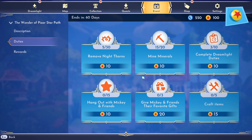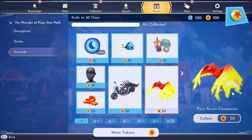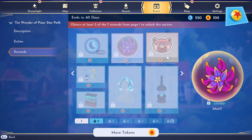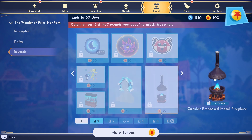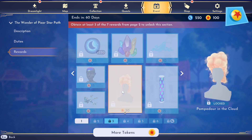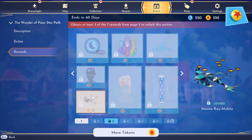The tasks look similar to tasks from previous star paths, nothing new here. Let's have a look at the rewards. What I'm most excited for is this fiery companion. On the second page we have a few motifs, this wave hairstyle — I'm definitely gonna get that — a fireplace and an aquarium. On page three we have a cloud hairstyle and some motifs. And I'm not sure what this is — Manta Ray Mobile. I'll definitely try that out in the future.